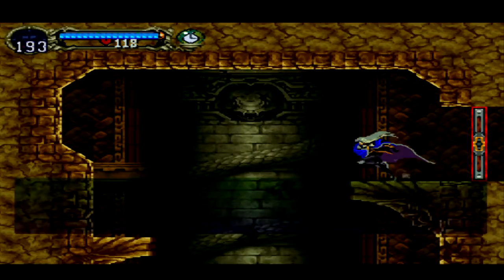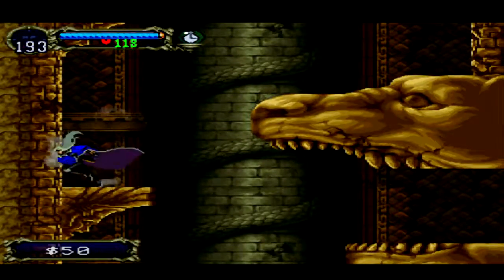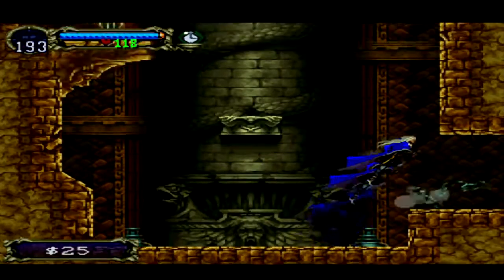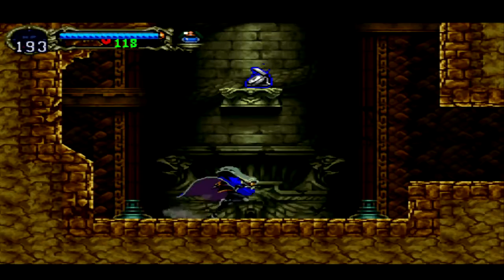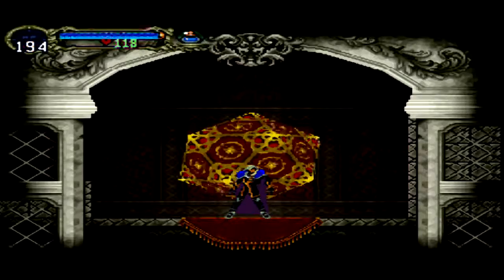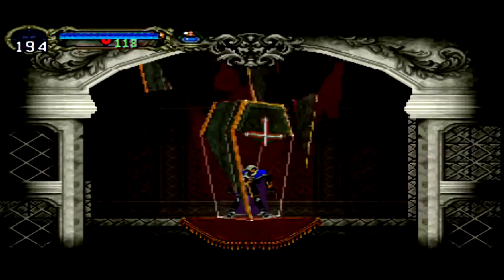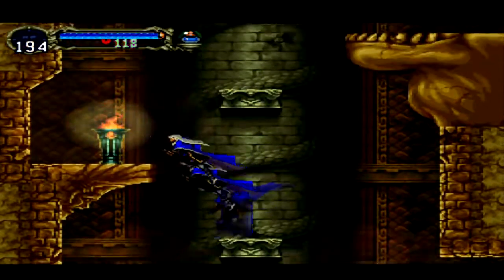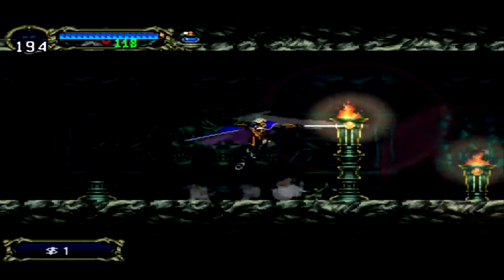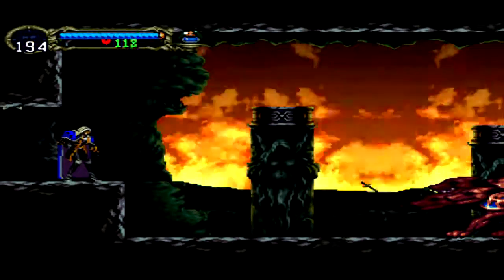We've got a boss fight coming up. Heart, giant dog — all right, holy water. Okay, there's a save point, so probably a boss fight nearby. Not sure if it's right through the door or a little bit after, but based on the formula we've learned from this game there's definitely going to be a boss nearby. We'll have to be on our toes. You can go back and forth to get hearts if you need to beef your heart counter, but we're already full so we should be fine. Yeah, that definitely looks like a boss.